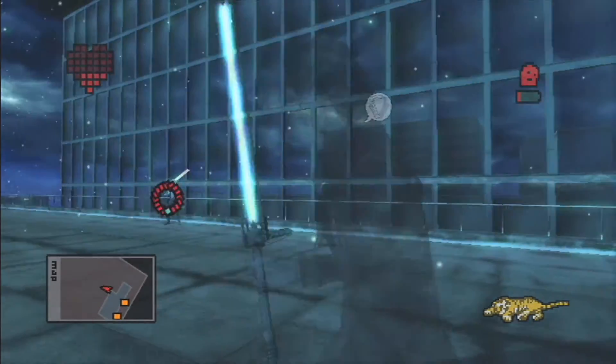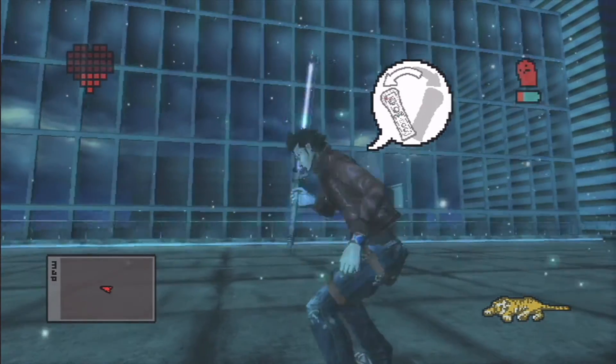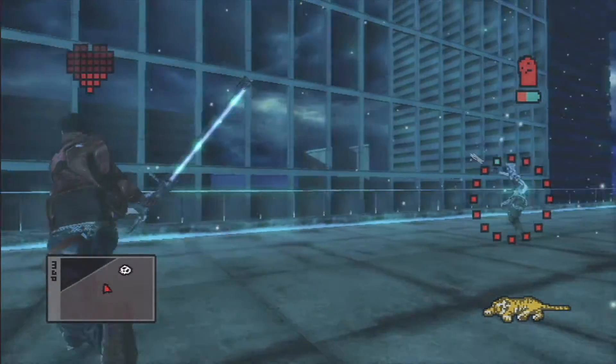But best of all they've changed the way the battery works. So instead of every hit and block draining the saber, you'll only end up losing charge when you're blocking or performing a lunge attack. So it's very rare that you need to charge the saber throughout the game, especially if you're using the dodge mechanic properly.